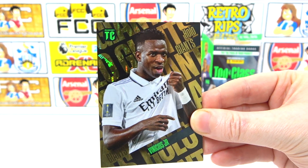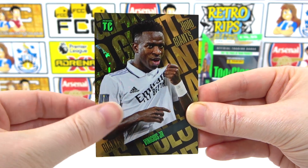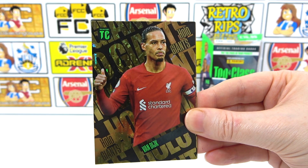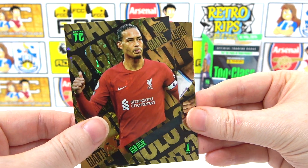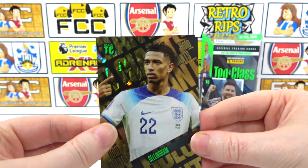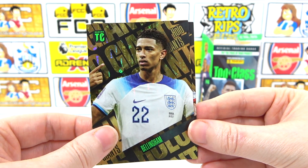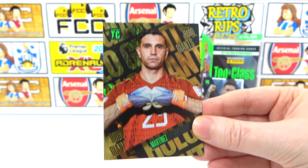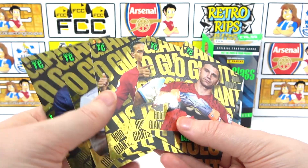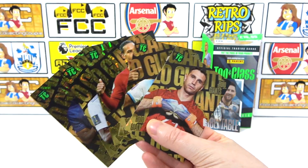That's a Neymar, but we need him in the Brazil kit — that's painful, it's a nice card but painful. Next one: Van Dijk — we've already got that one too. We'll take it but we don't need it. Last one — oh, it suits him! It's Martínez. Unfortunately no needs at all from the Hollow Giants in this opening — very unlucky, but there you go, five Hollow Giants revealed.